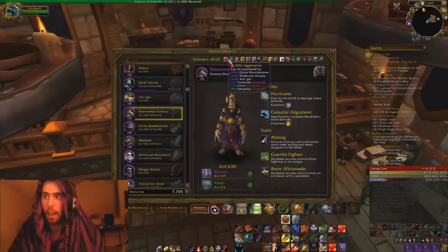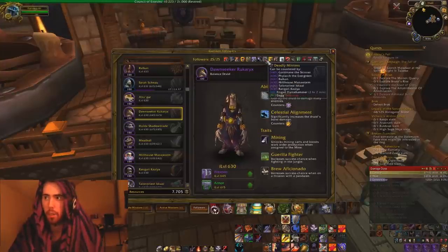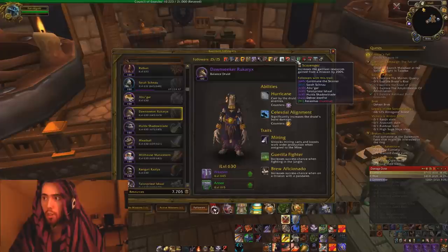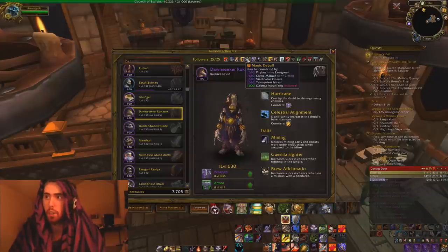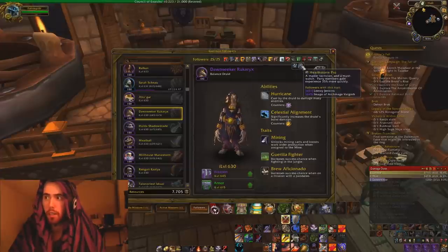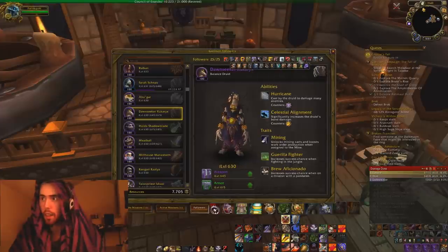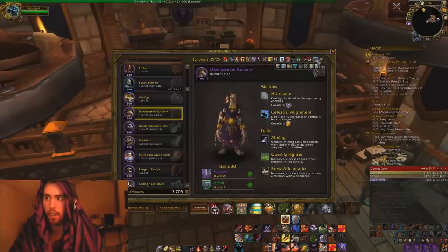Another thing these add-ons have is this little list of all the different abilities that you need to be able to counter, and also what followers you have that can counter those abilities. On top of that, it's got the different traits and how many followers have each trait — so like I have a lot of people with scavenger. It also shows that Cleric Maloof is on a mission for three hours and two more minutes. It shows experiences you can gain, racial synergy bonuses, Epic Mount, Burst of Power — pretty much any sort of attribute, trait, or anything like that.